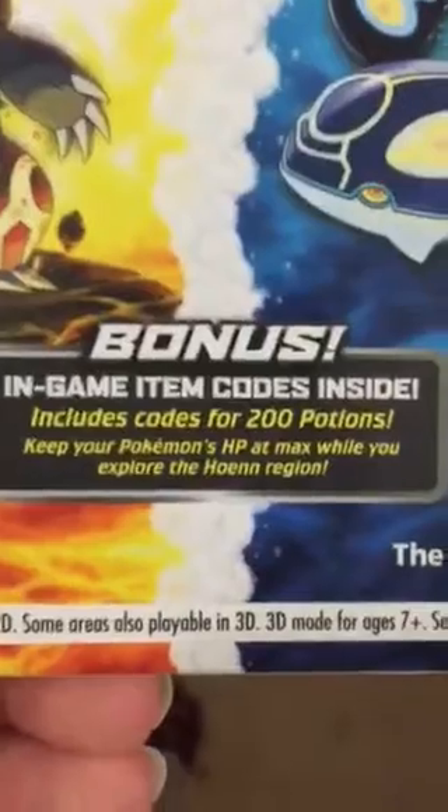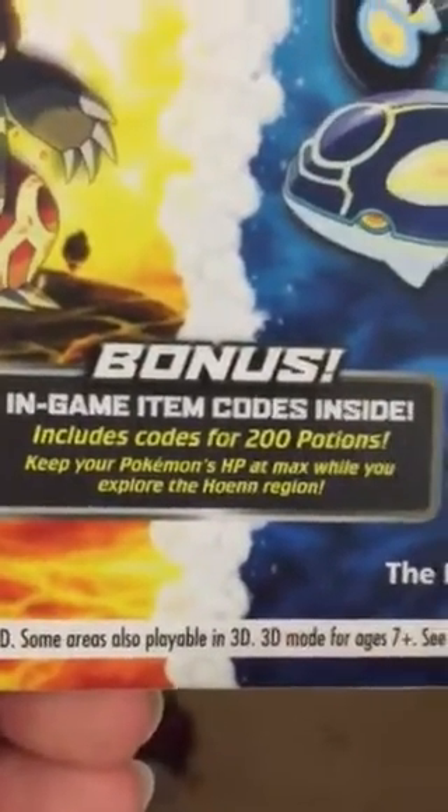Moving on to the next object — a Mega Ruby to start with. This was a Best Buy exclusive, and you get a gold pack. It was $80. You get both of the games and a bonus code — 200 potions, 100 each.